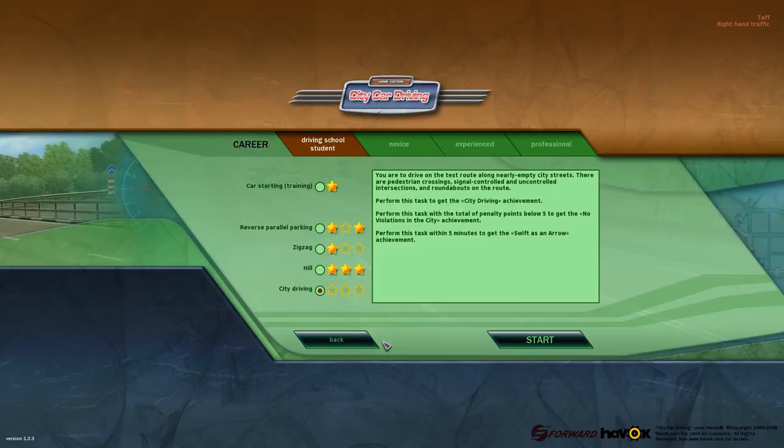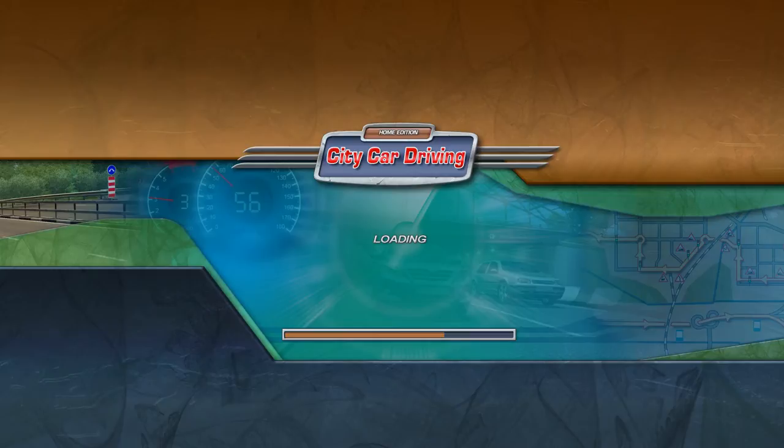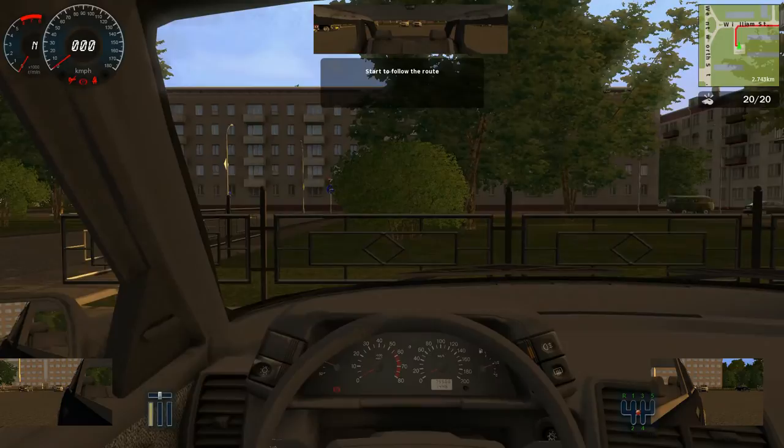City car driving — haven't done this one, so let's have a read. You are to drive on the test route along nearly empty city streets. There are pedestrian crossings, signal-controlled and uncontrolled intersections, and roundabouts on the route. Perform the task to get the city driving achievement. Perform the task with total penalty points below five to get the no violations achievement. Perform the task within five minutes to get the swift as an arrow achievement. So we're going to do a basic drive through the city with light traffic — which sounds easy, but you'll be surprised what you can fail on. It dishes out penalties left, right and centre, so this is a really good place to hone your driving skills.